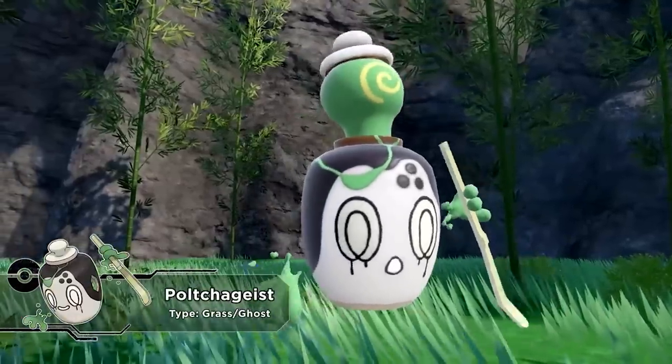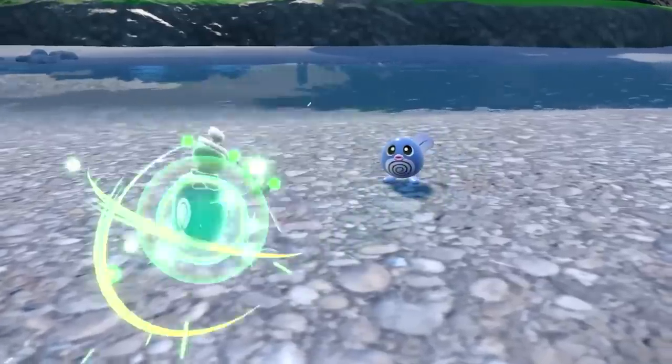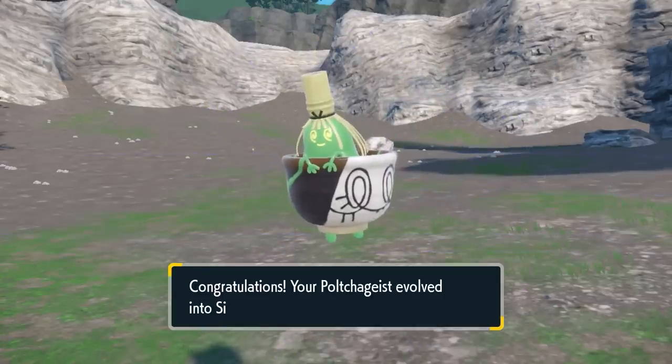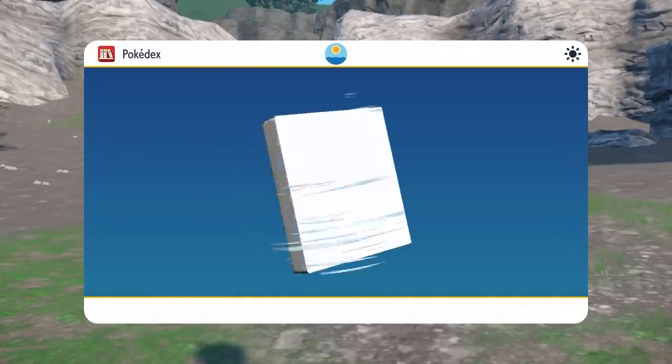Poltergeist and Sinistra are the brand new Ghost and Grass type Pokemon that are exclusive to the Teal Mask DLC in Scarlet and Violet. In the Kitakami region, you're going to be able to capture these Pokemon, although Poltergeist is the only one available to catch in the wild. You can catch Sinistra in four, five and six Tera Raid dens in the wild in Kitakami, but outside of that, you're not going to be able to catch this Pokemon in the wild.